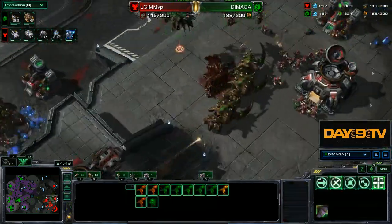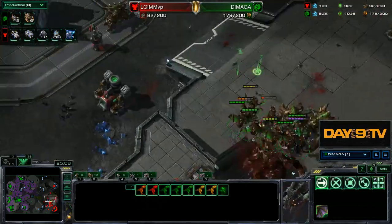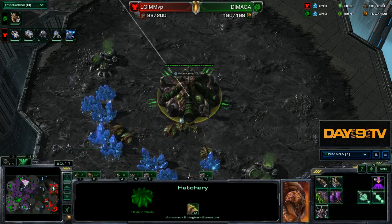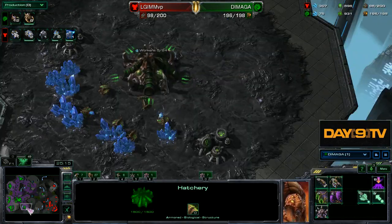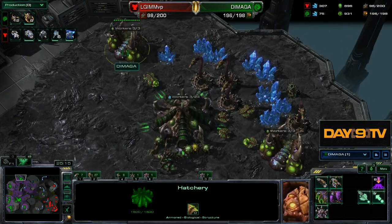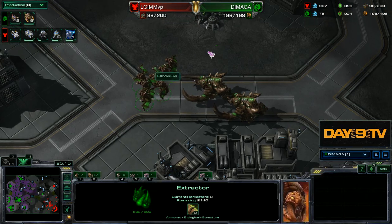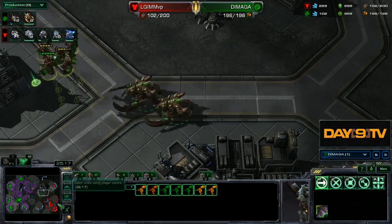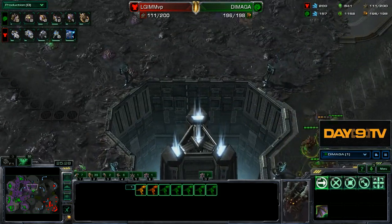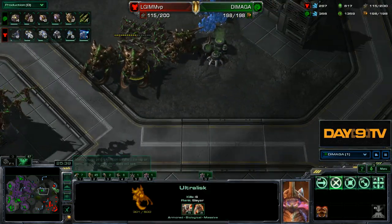A nice pullback from Demaga, who was quite far ahead and then fell into a dangerous position, but took all these bases really quickly. This base was not a big factor in this game, but this one was — because of these two additional gas geysers. The defense Demaga displayed, getting everything set up, answering the marine-tank come out — all in good shape, a lot of nice answers for Zerg in this matchup.